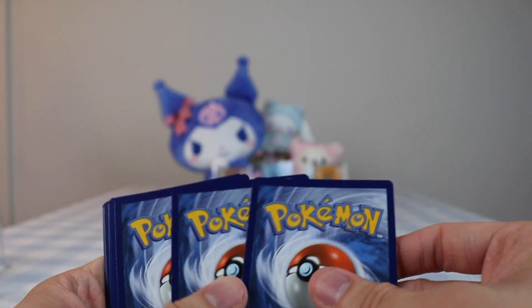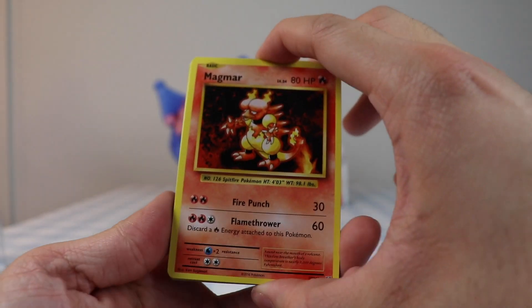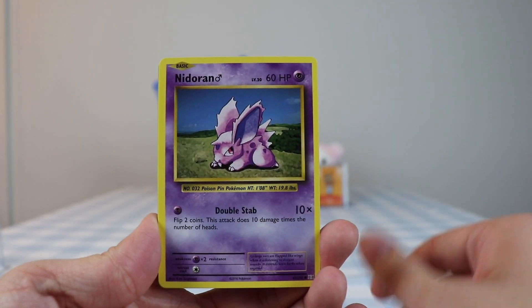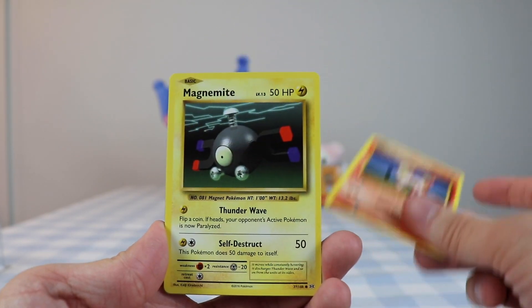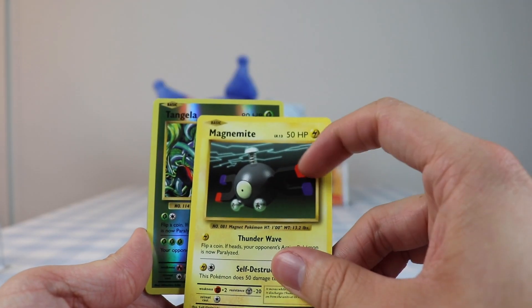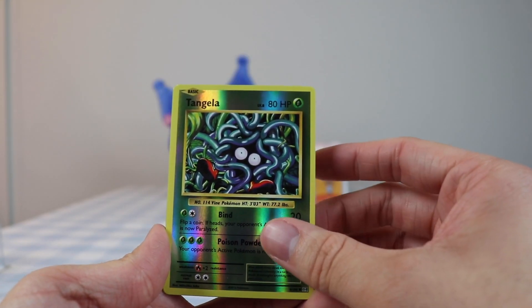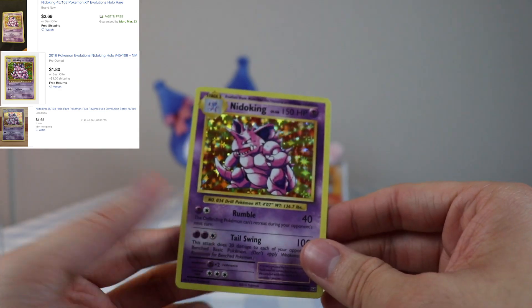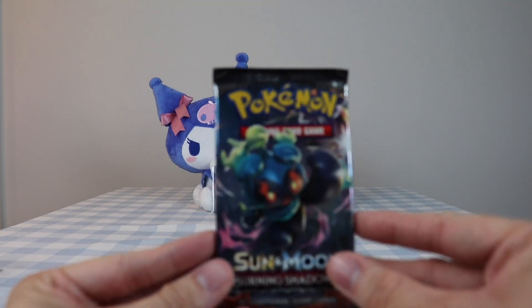These Evolutions ones are always kind of beat up more than you'd expect - they are the oldest set here, XY era. We've got Magmar, trainer, Blastoise Spirit Link, Nidoran, Ponyta, Magnemite - I always thought this was like underwater and that was the surface, but that's just electricity I guess. Reverse Tangela and a Nidoking, which is one we already have, so it's not as exciting but a nice card. On to Burning Shadows.